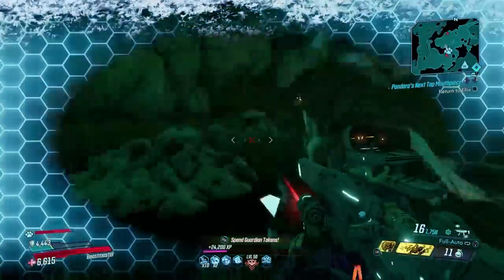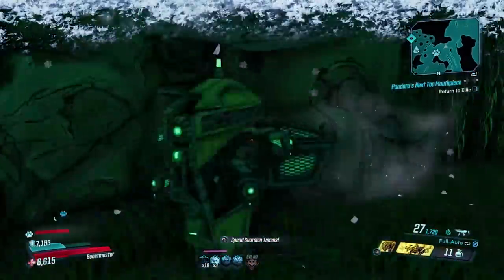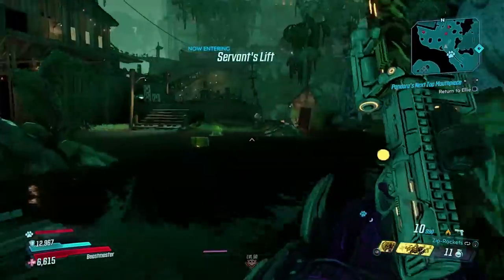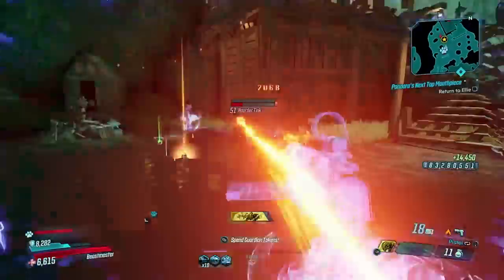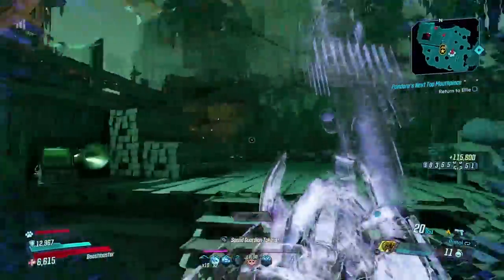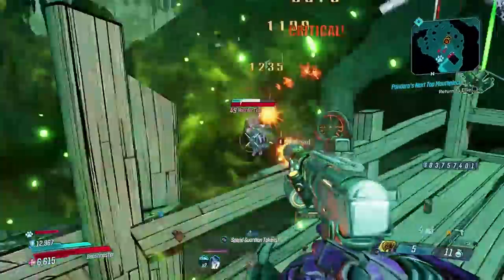Once you get to that location your farm is going to start. You're going to run across the bridge and there's a chance of four loot tanks to actually spawn there. The amount of loot tanks that spawn is all based on RNG besides the one that's guaranteed, so you might only get one or two, but it is possible to get four.